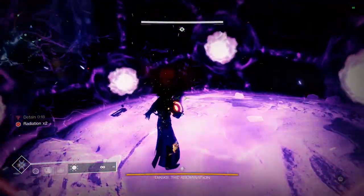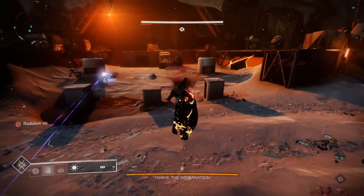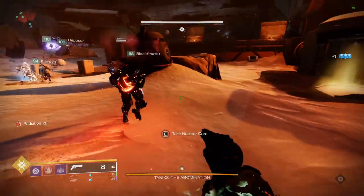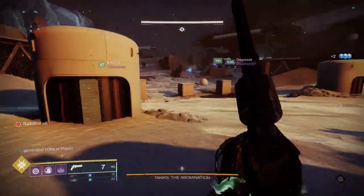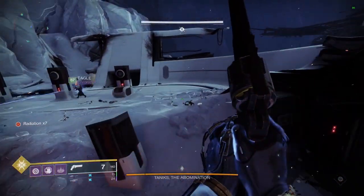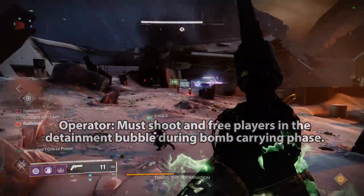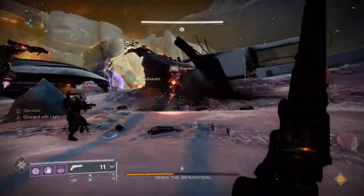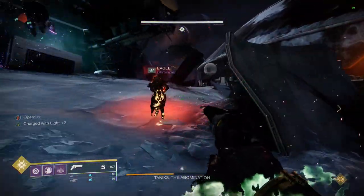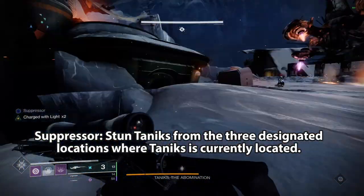Once he's dropped two cores, designate two players to quickly pick them up before they explode. The two Scanners should always be on a pickup team, and the person on the Operator team without the buff and the person on the Suppressor team without the buff should be on the other pickup team. It's a long walk to deposit the bombs so you need two people assigned to each one so you can relieve your partner when their radiation stacks get too high — if you get 10 radiation stacks you die. The Operator will be responsible for freeing bomb-carrying players from a detainment bubble that Taniks will randomly place on them by shooting it to free them. Be careful as the Operator not to get near bomb-carrying players, as if you get detained yourself you can't shoot yourself out.